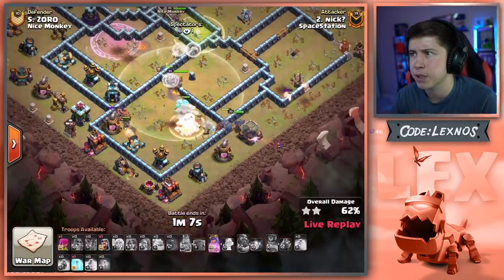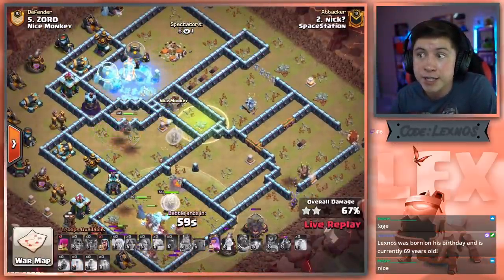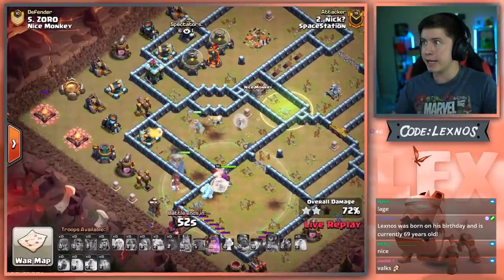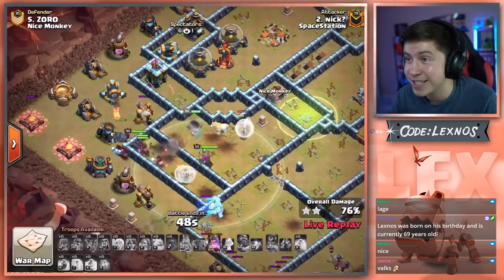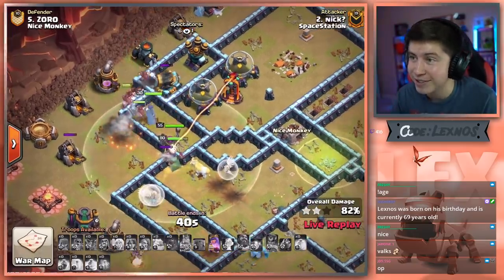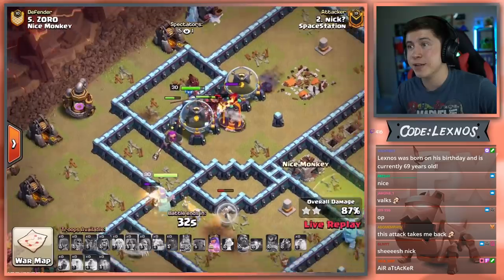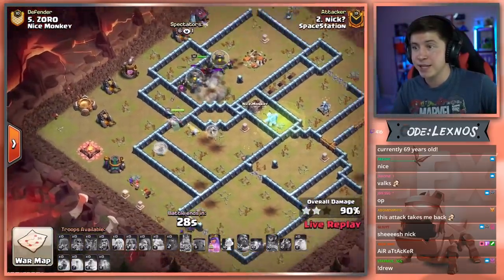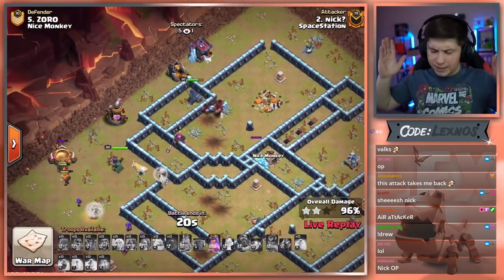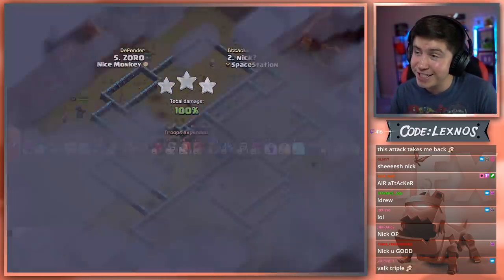Royal Champion popped her ability because of the Tesla farm. We still got Healers alive, Queen alive. Freeze to save her ability for later. All the spells are gone — bro, he's going to get it. Wizards for cleanup, 50 seconds on the clock. I've never seen Nick use mass Valk — what the heck, Nick OP. Hogs out in front tanking for the Royal Champion. Warden tanking the single target Inferno Tower like a boss. Down he goes. Valkyries and a Super Valk still alive, Healers still alive, Queen at full health. Royal Champion doing cleanup. Nick getting it done when Spacestation needs him the most. Interesting-looking air attack, but it's a triple. GG's to Spacestation right there.